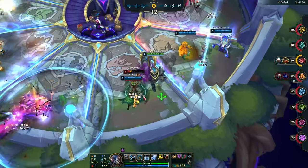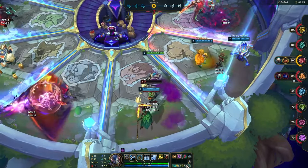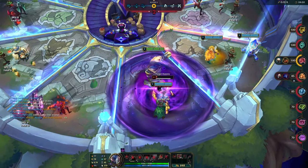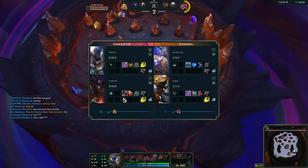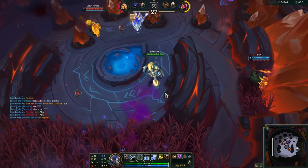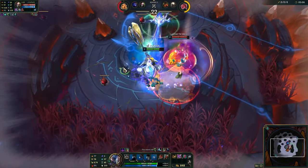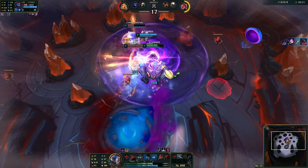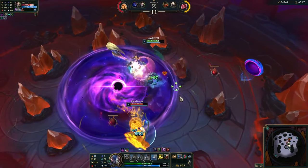The Exodia build I want to try is this: with Heartsteel and this one healing item so I can Black Hole more often. I need to read that item. I ulted — there's my Black Hole. Keep them in it... they're out sadly. He also has Black Hole.